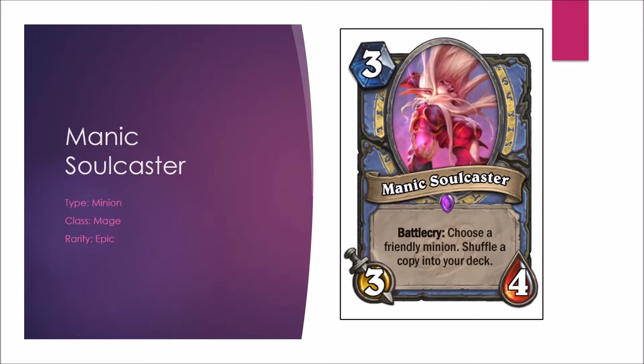Next is the Manic Soulcaster, a mage minion. Battlecry: choose a friendly minion and shuffle a copy into your deck. In Constructed, there are so many possibilities — you can get an extra copy of a Legendary or any other powerful minion. This also helps battle fatigue with one extra card in your deck. Plus it's a 3-mana 3-4, so that's pretty decent value. It won't be in every deck, but it will be extremely powerful in some. In Arena, it's a Spider Tank with decent text, so it's pretty hard not to choose this one. Constructed B-plus; Arena A.